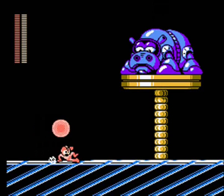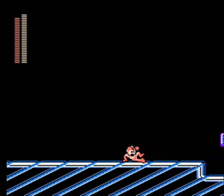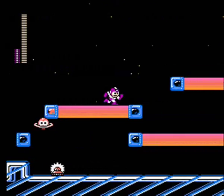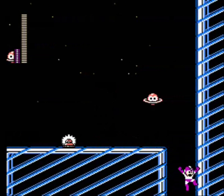Just going to use the Pharaoh Shot on the Hippo on a Platter. Hit him with the charge shot, use the next blast to take out his missiles and hit him, then destroy him. Pharaoh Shot is really great for mini-bosses. We'll keep using Flash Stopper. I'm going to try to save as much Pharaoh Shot as I can for Ring Man — that is Ring Man's weakness, actually.